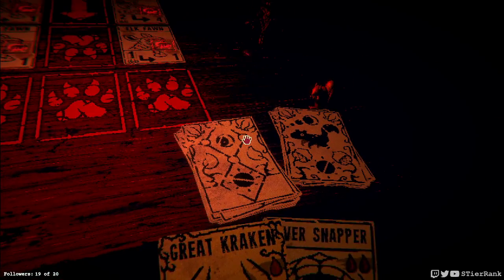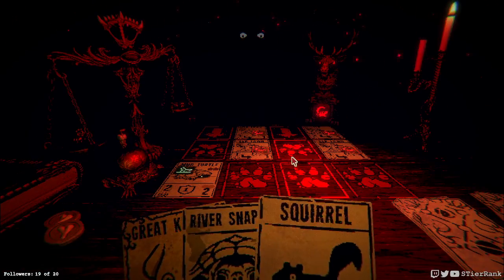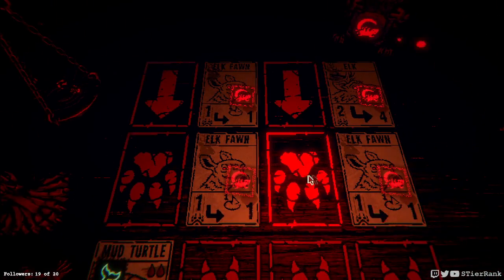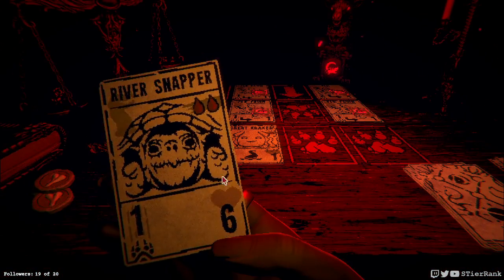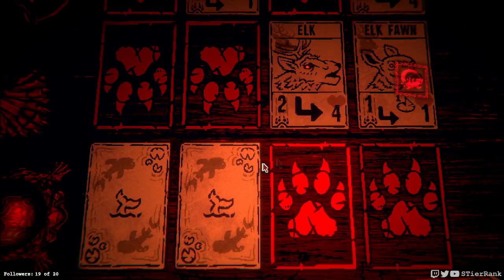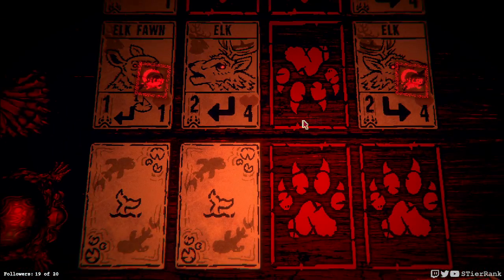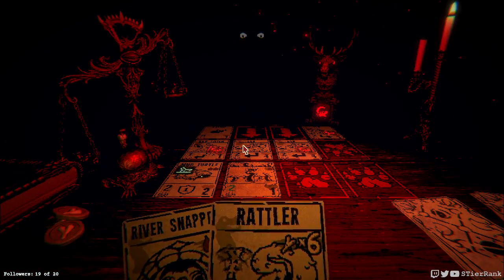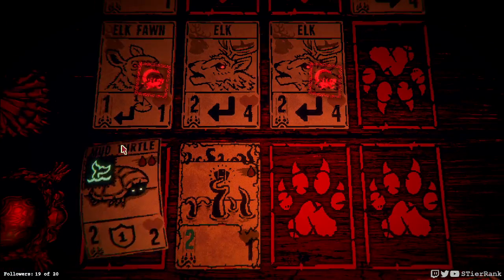Another elk fawn, and let's see something else coming down the pipe. An actual full-blown elk — so that's not good. We could take out the two elk fawns in one swipe with the great kraken, so let's go ahead and do that — that'll keep the elk at bay for a turn as well. Oh, another silly mistake — I should have just let it be; now I get five damage in one turn. It has card counter on... yeah, this is a loss.